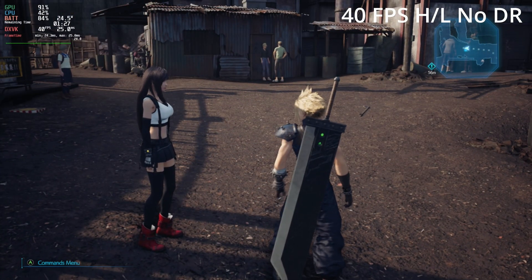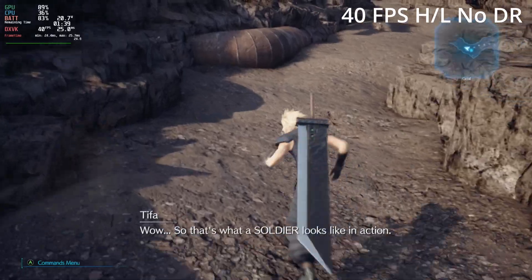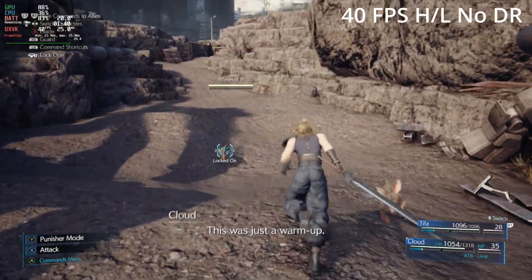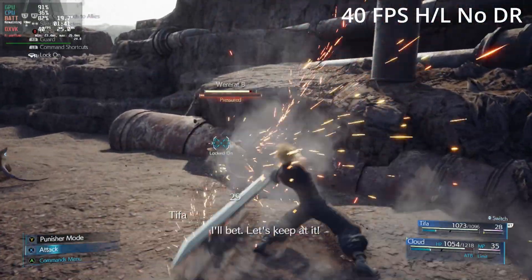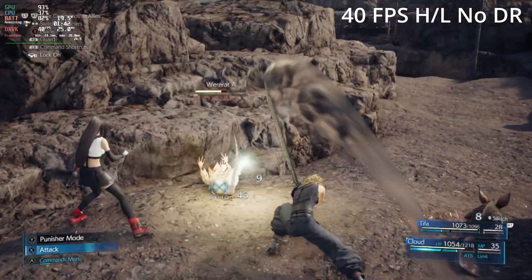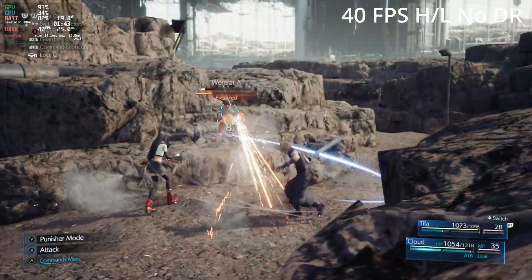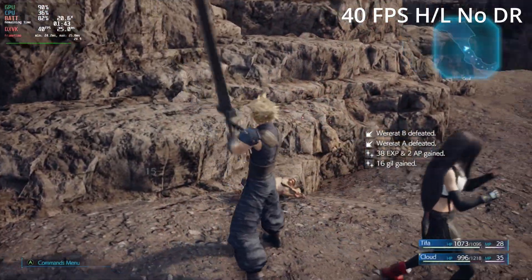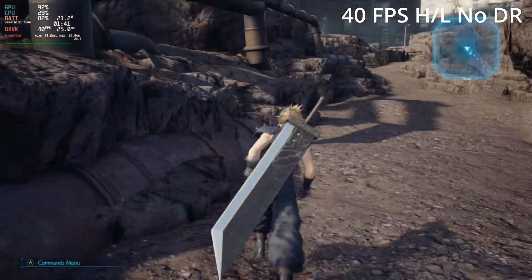I have the frame rate set to 40fps and 40Hz on the Steam Deck performance overlay, and the in-game settings set to high textures and low shadows with the frame rate at 60fps. This gives a super stable frame time, really gets rid of all those micro stutters, and keeps that frame rate absolutely solid at 40.